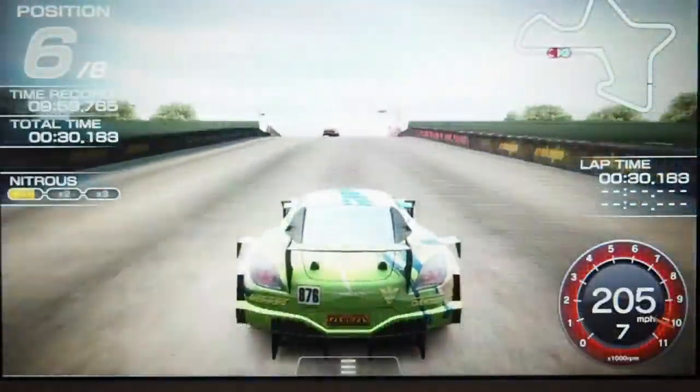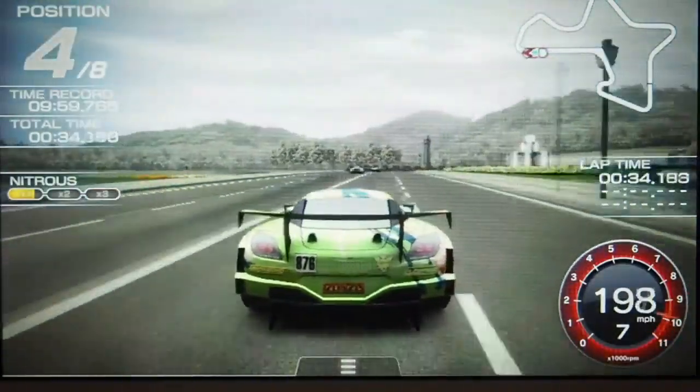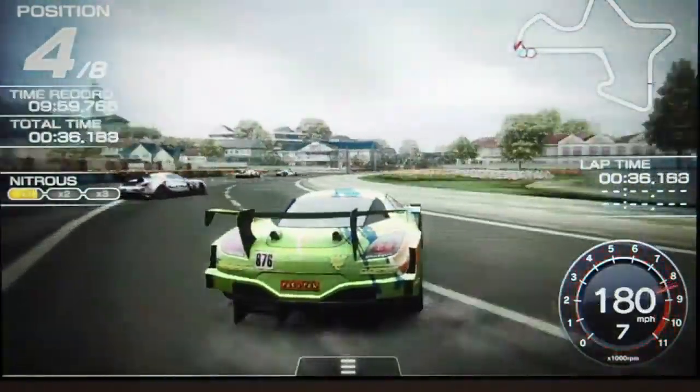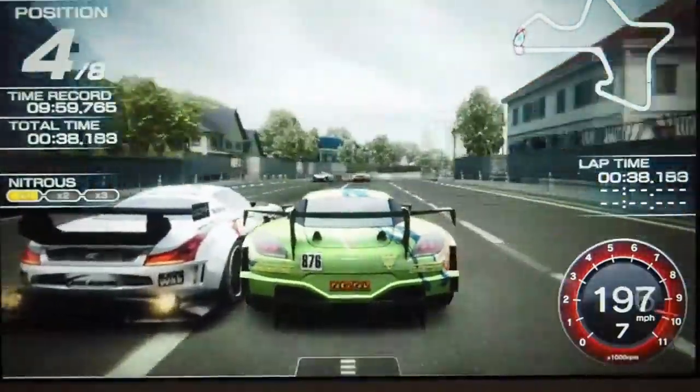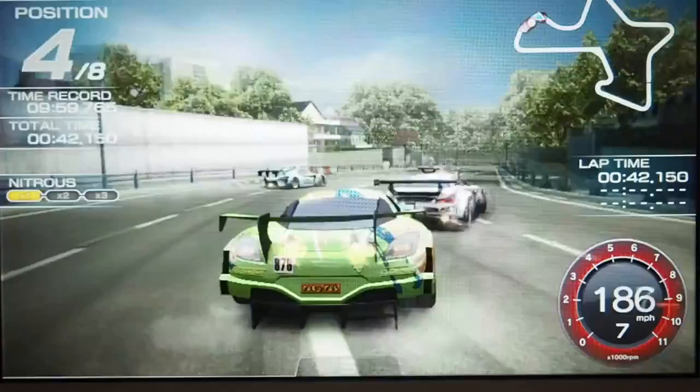There are certain things you need to know about Ridge Racer Ultimate Edition. When Ridge Racer first came out, the title was slammed for being so bare bones with only 3 maps, 5 cars and a select number of songs. Everything else was for paid download.